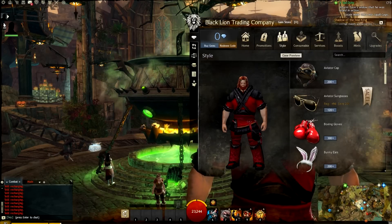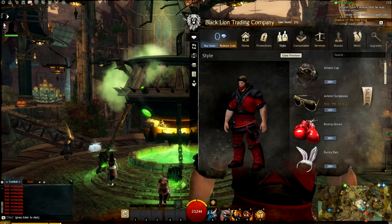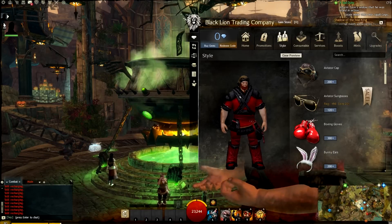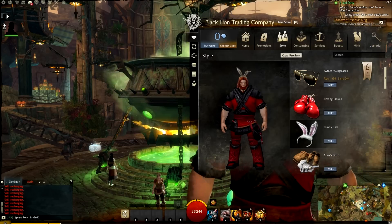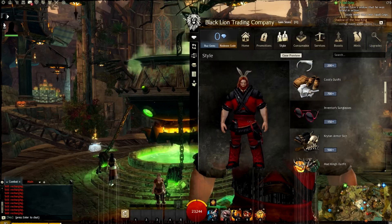Now let's look at the things that are not free. The first new item in the Style tab is the Aviator Cap — so if you want to dress up as a pilot for Halloween, you can purchase that for 200 gems. Similarly, you can do your best Easter Bunny or Playboy Bunny impression with these Bunny Ears, also for 200 gems.